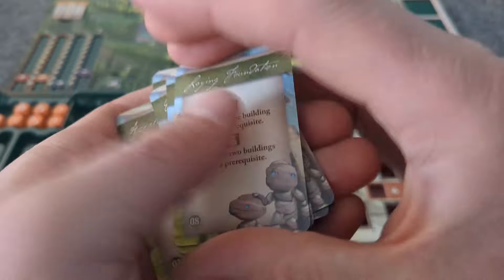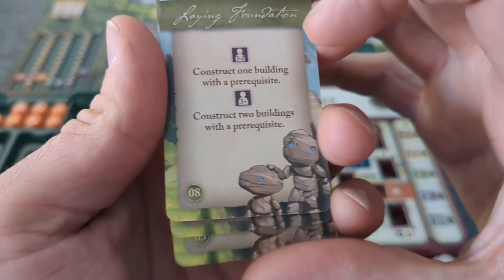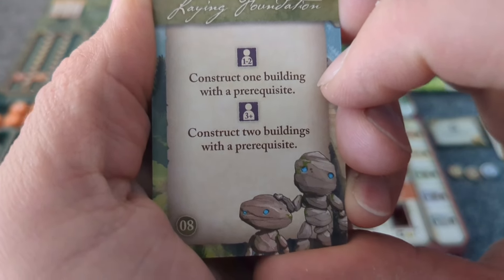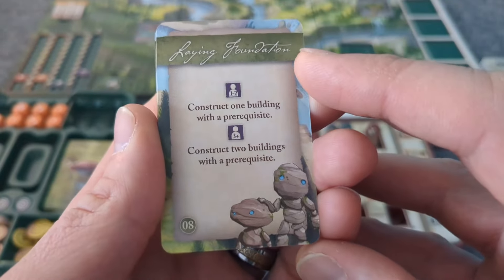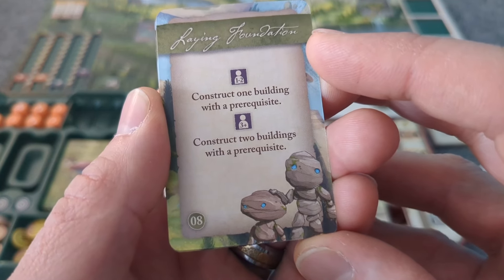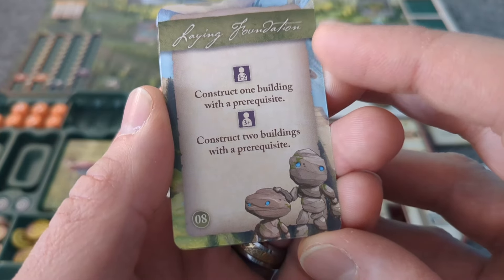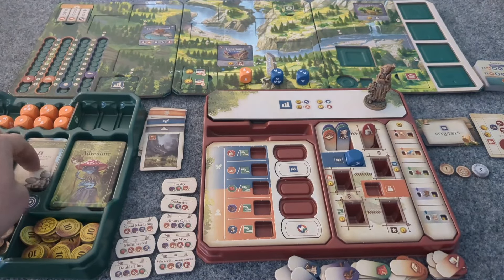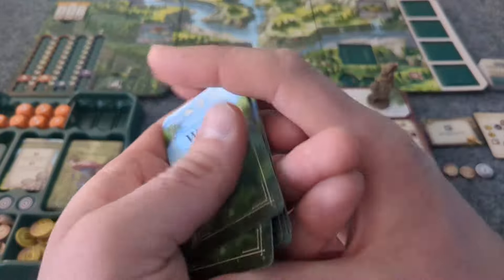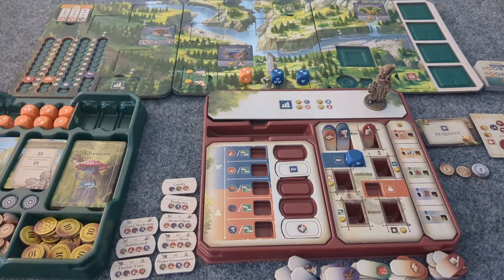What are we at? Goal 8 — construct. Building for one to two players: construct one building with a prerequisite. I'll have to be sure to look at that. The weather deck will be reset. So shuffle the weather — that is our weather deck. As for our seasonal tile, this is what it's going to be — a lot of cloudiness. This is just going to go where this currently is.